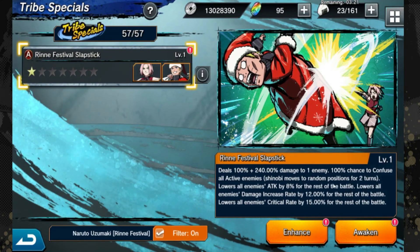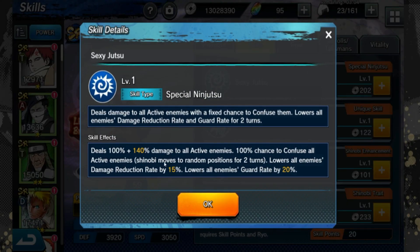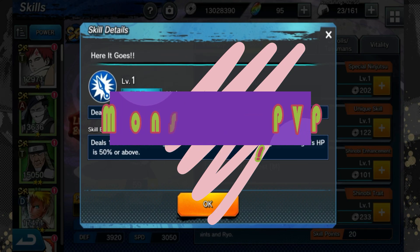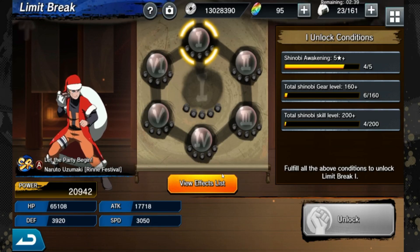His tribe special with Sakura does a one-hit attack to one enemy, 100% chance to confuse all enemies, and lowers debuffs — not a bad tribe special since it's AOE for the confuse portion. His jutsu also has a 100% chance to confuse, lowers all enemies' damage reduction rate, and lowers enemies' guard rate by 20% — really good debuffing. His other passive gives more damage at 50% HP or more. He boosts his own critical rate by 8% at the start of turn after an enemy is defeated, and 5% critical damage increase rate — stacks for the rest of the battle.